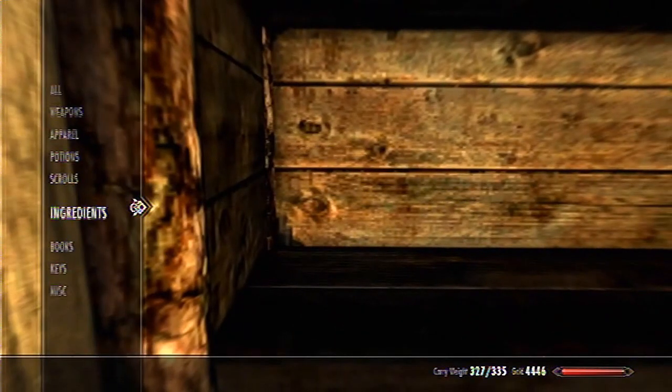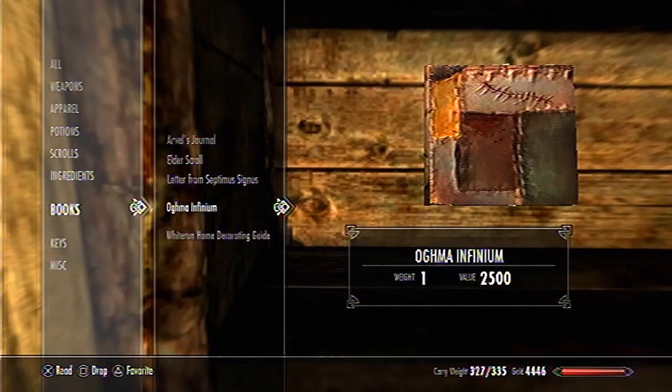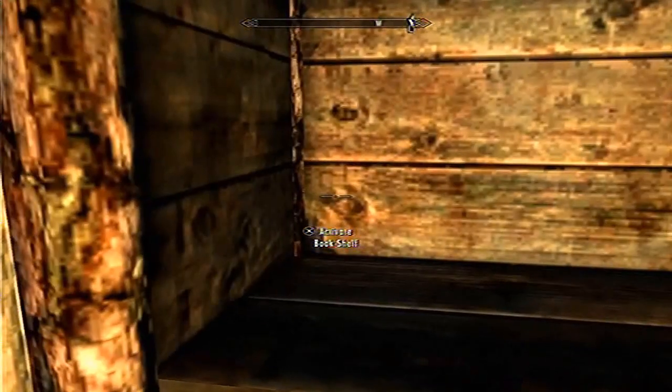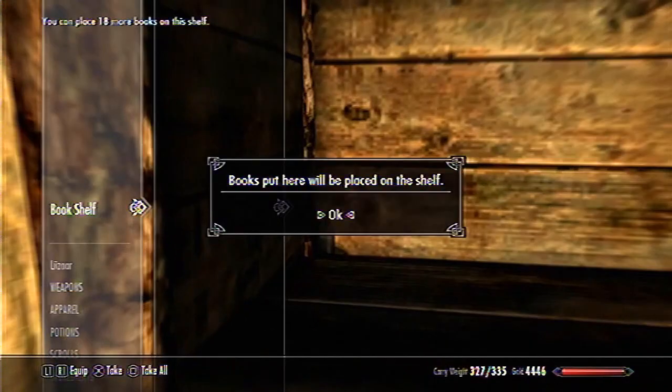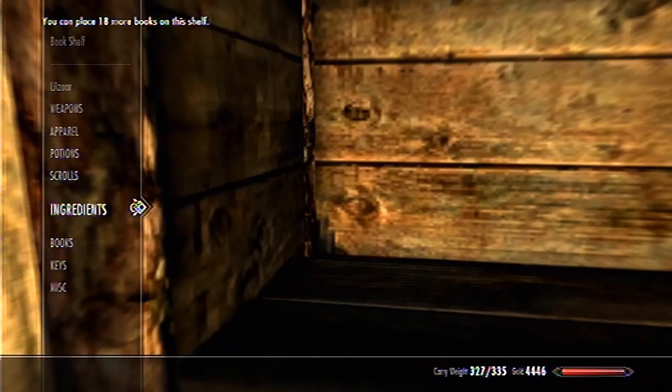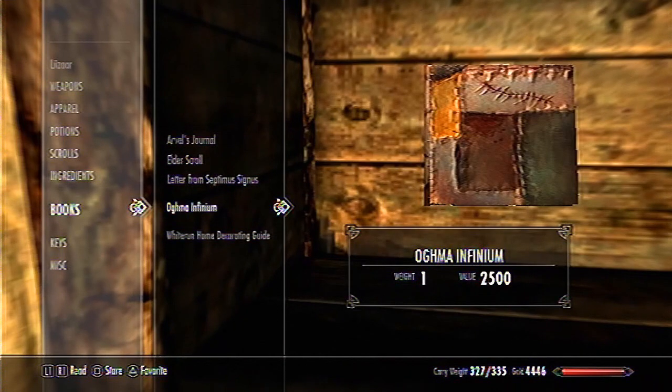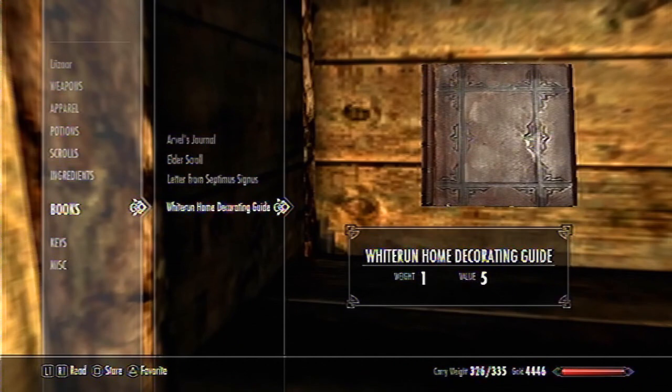You should already have one book on you at least. I've got one Ogma Infinity Book — that's the book. Now you come up to this corner and we're going to do it here. You place your book, then you press square, and as soon as you press circle to exit, press X to activate the bookshelf again. You have to do this real quick.